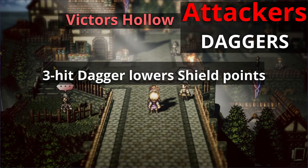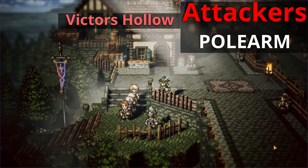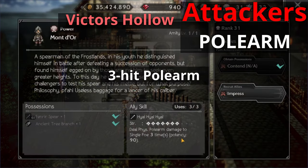Moving on to our polearms, this three hit polearm NPC is actually just to the left of the three hit dagger guy we were talking about. He is known as SD Mont D'Or. There's not a lot of love for NPC polearm allies. There's also another three hit polearm user in Donald's Q, just in case you needed that.